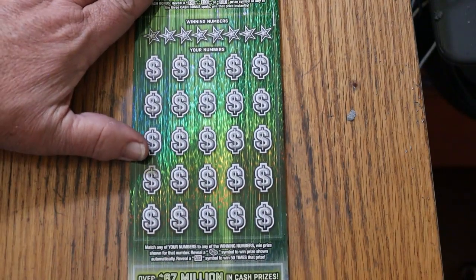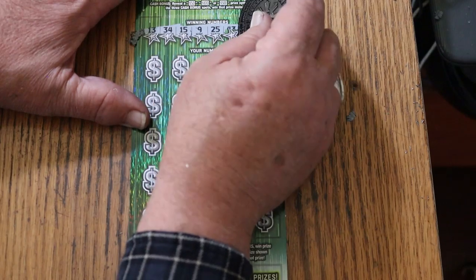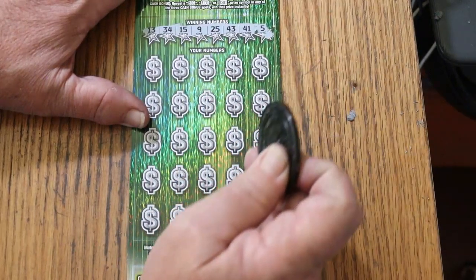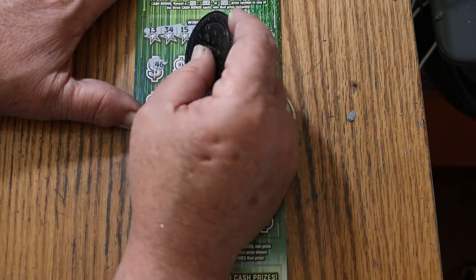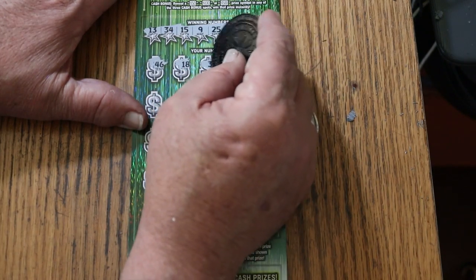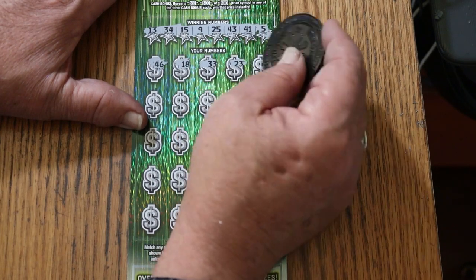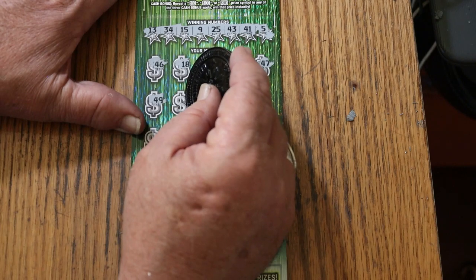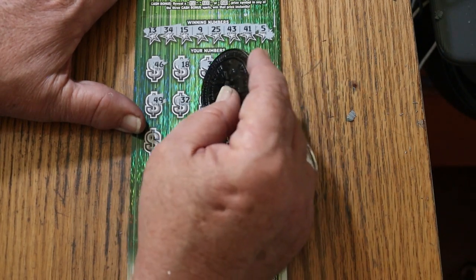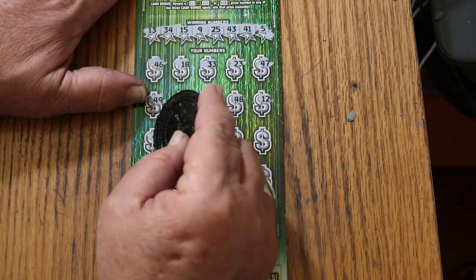Ticket 16. Winning numbers: 13, 34, 15, 9, 25, 43, 41, and 5. Here we go again. Numbers: 40, 21, 42, 43, 47, 43. Random's 32, 27, 48, 12, 45.